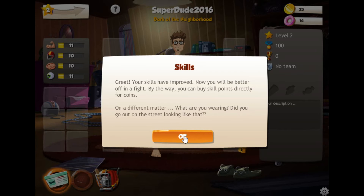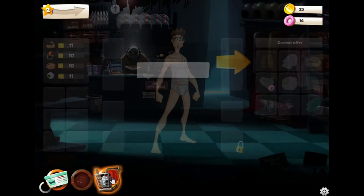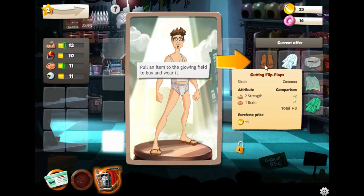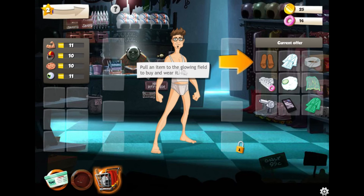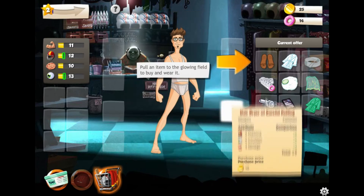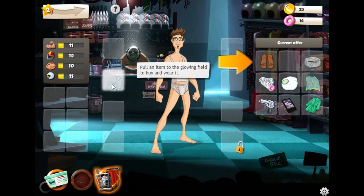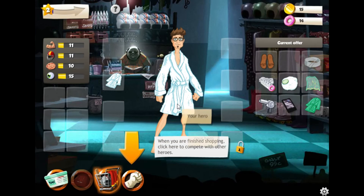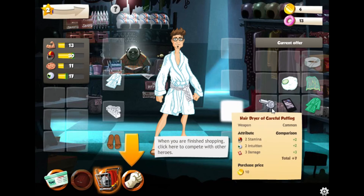You received two skill points - the assortment in the shop has increased. We're gonna spread them now. Your skills have improved, now you'll be better off in a fight. By the way, you can buy skill points directly for coins. Secondhand Shop - we only have 25 gold.